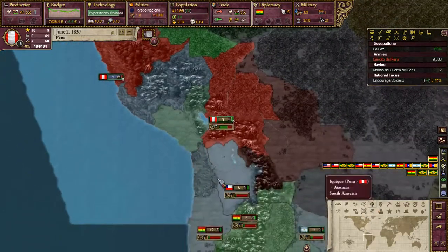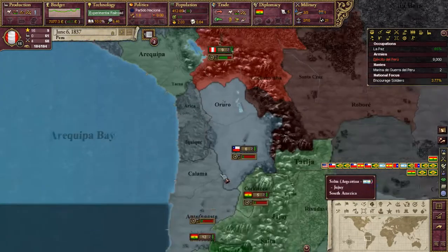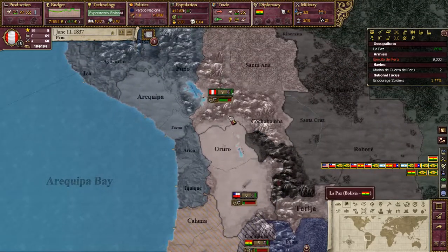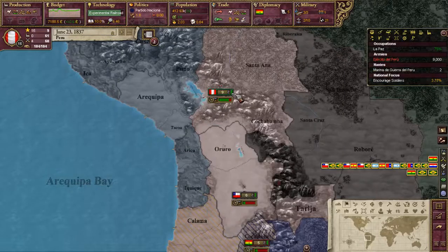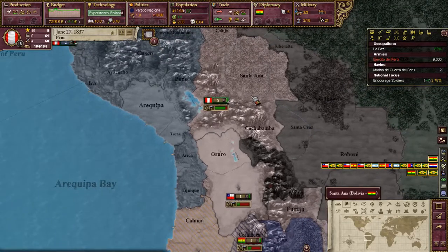Let's see what the regions are. If we can add war goals and add the Atacama region, that would be great. Diplomacy — not yet, close. La Paz is at 82% on the siege. We are almost done. Experimental Railroad is almost done as well, which is nice.